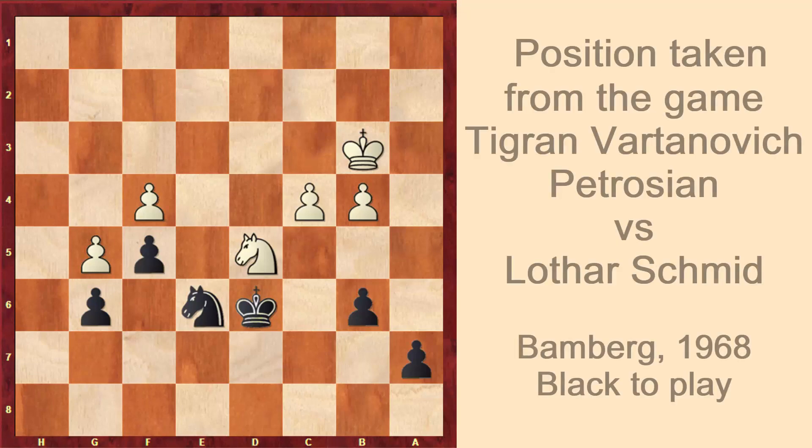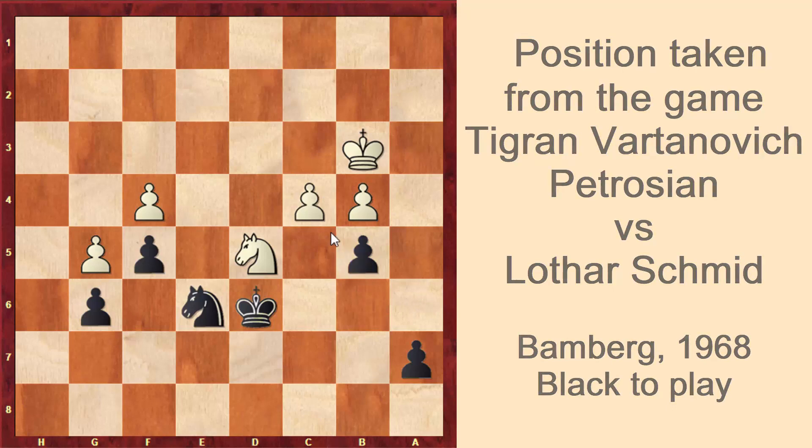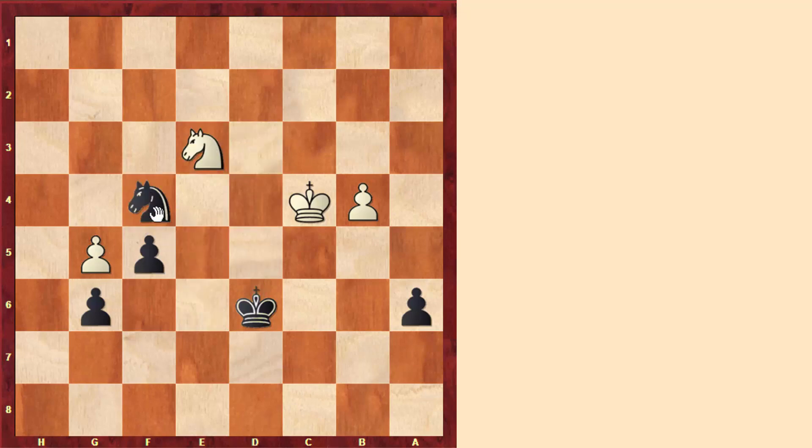Let's take a look at another example. Here in this position, black played the move b5, which looks like a very logical move, because this pawn cannot be moved — otherwise black would take the knight on d5. And surprisingly, the players agreed to a draw. If black had continued the game after king to c3 and taking on c4, black had the very strong a6. First of all, the king cannot move anywhere because the king is tied up protecting the knight. And after the knight moves — let's say to e3 — black would simply get this pawn. Also, after knight to e6, this pawn will also fall. That's why this would be easily winning for black.